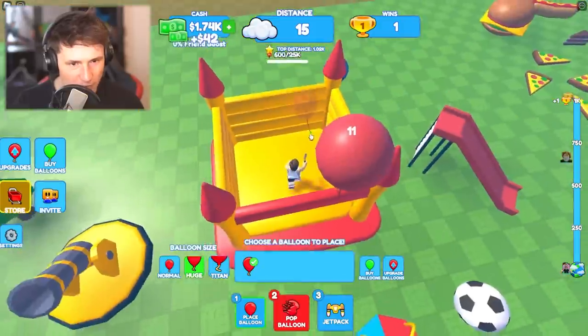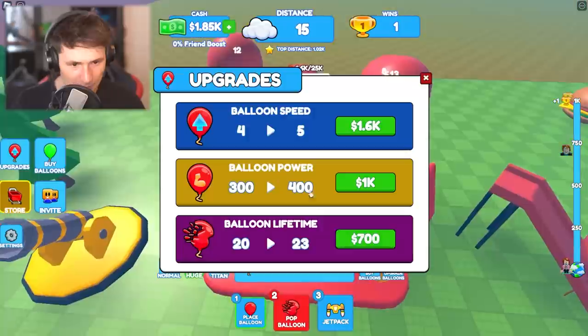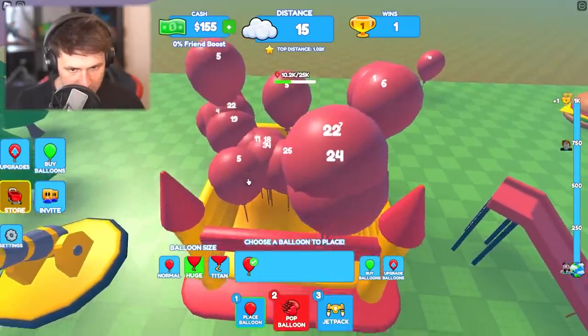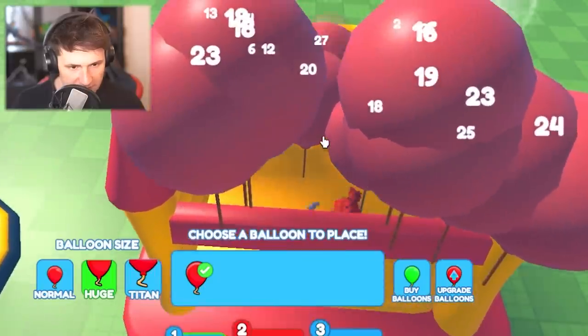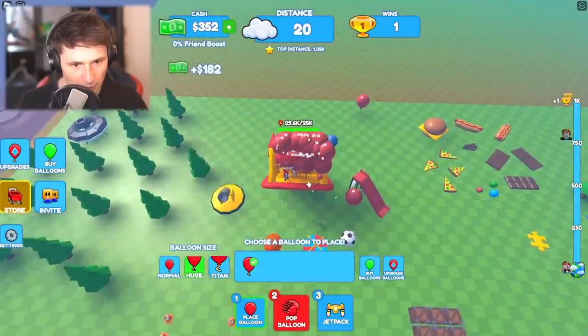What we want to lift up is a bouncy castle. Can we do it, boys? This is gonna require a lot of balloons. By the way, what we should do is level up balloon lifetime and balloon power — it's gonna last longer, it's gonna be stronger. Get off my bouncy castle! This is clearly mine. I'm kidding — join me in victory. Oh my god, we're going up, boys!